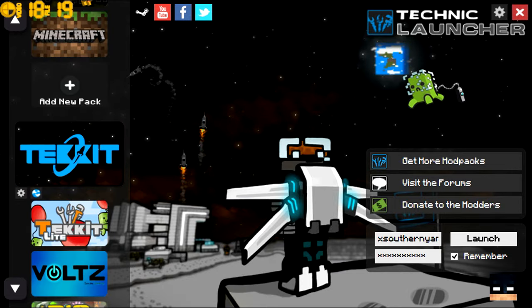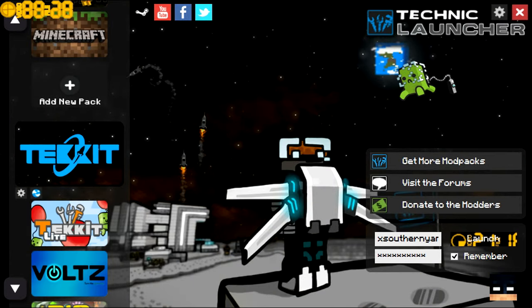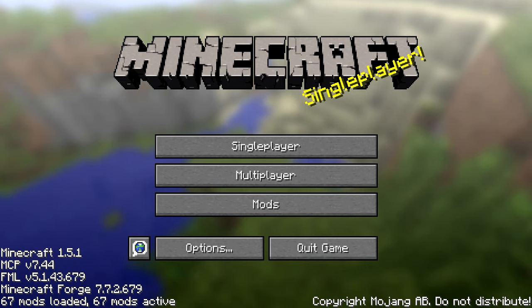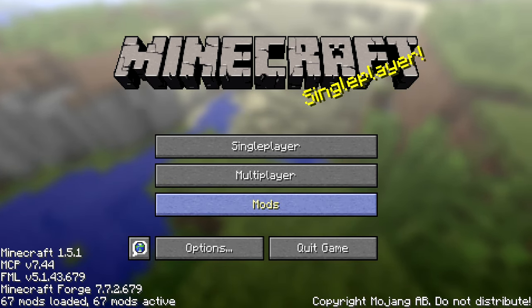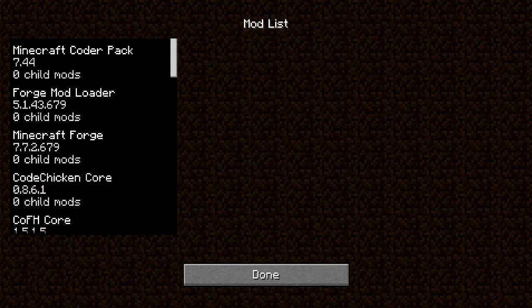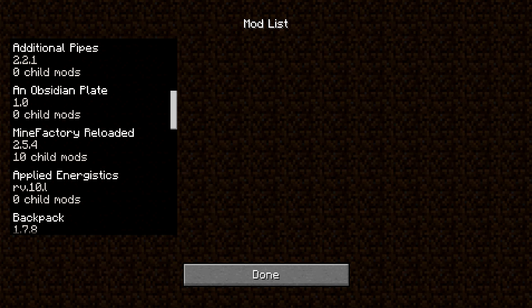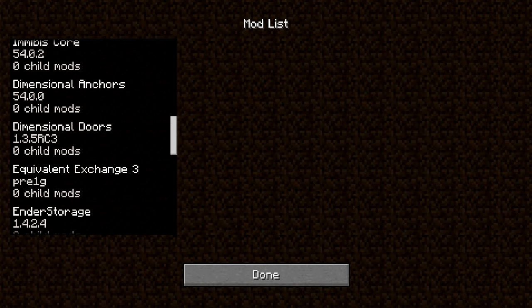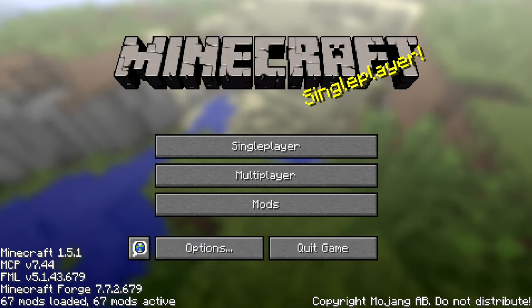I'm gonna be showing you the most popular one, which is Tekkit — the regular Tekkit. This is the Minecraft Tekkit part of the Technic Launcher and this is what it looks like. It has over 67 mods. We'll show you a few of them right here — you've got Not Enough Items, BuildCraft, Equivalent Exchange, ComputerCraft — there's just so much to do.